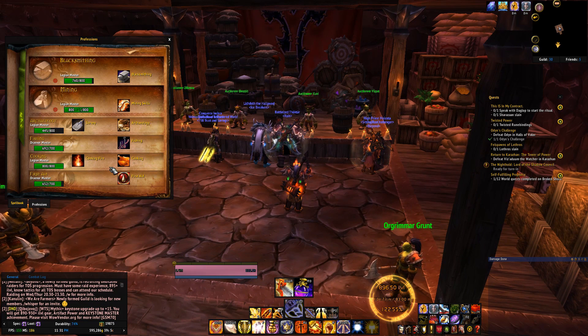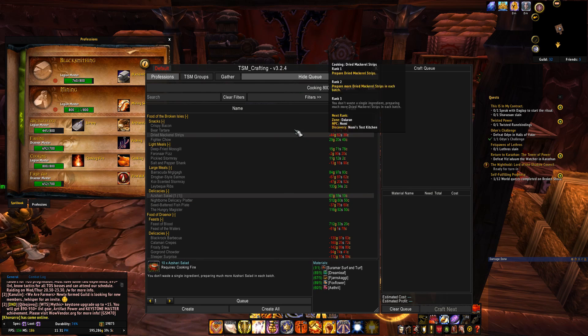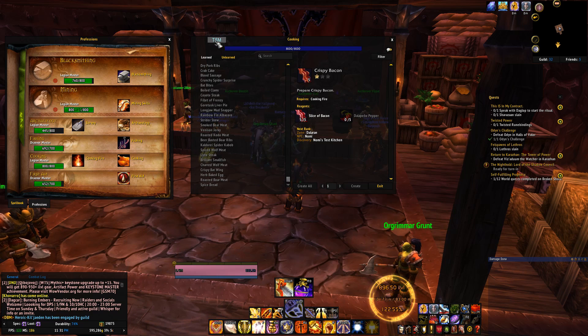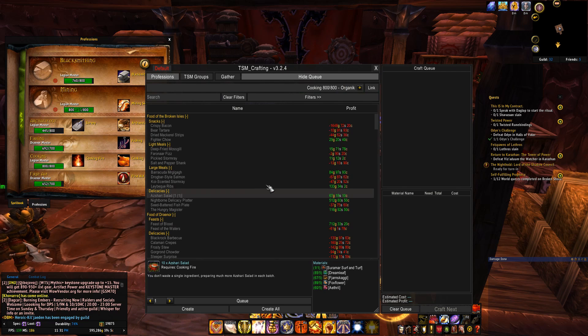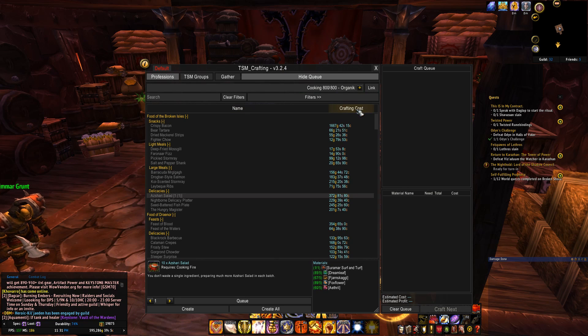Let's get started. Click on Cooking — the main recipes are those four. If you have the TSM add-on, you can switch between the default UI and the TSM UI. At the top there is a 'Profit' column. If you click on it, it will cycle through crafting cost, item value, and profit again. All I really need is the Profit view.